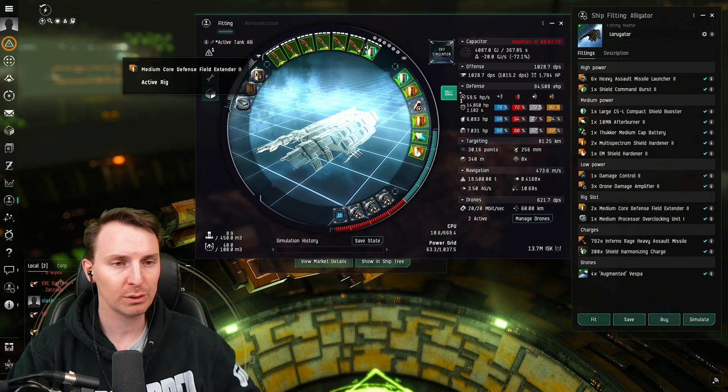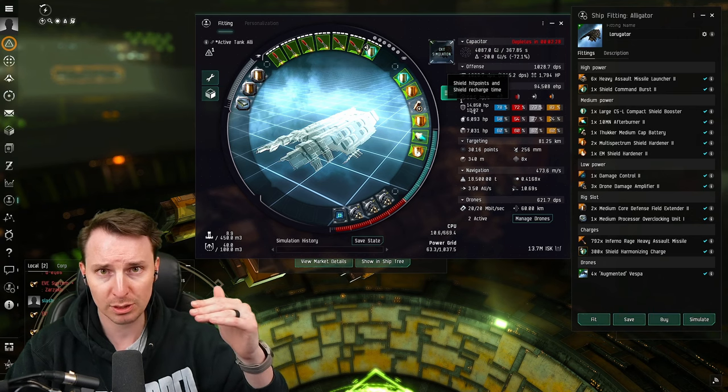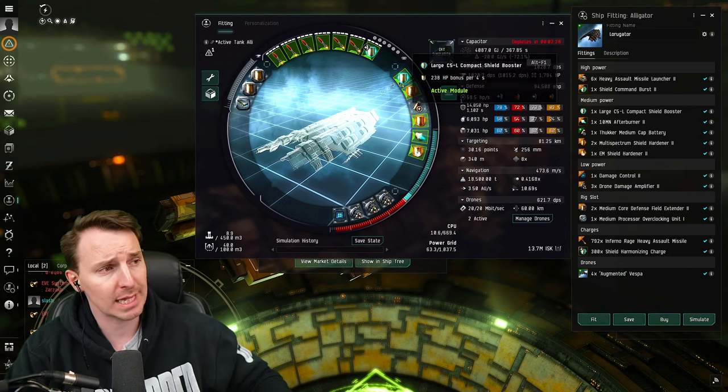For the rigs, we've got a core field defense extender — you gain about 4,500 shield HP, essentially increasing your base shield HP by 50%. Finally, we have a cheap processor overclocking unit just to give you a little bit more extra CPU to be able to fit that large shield booster.